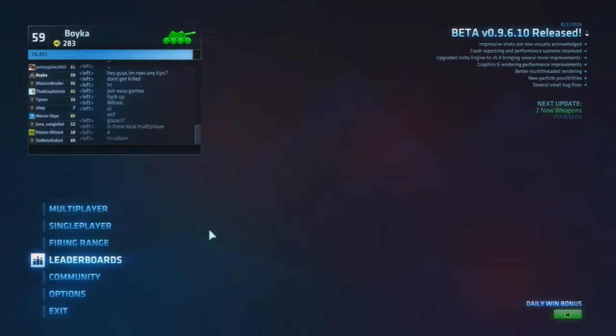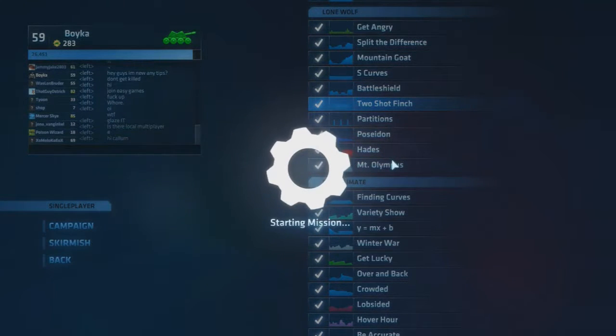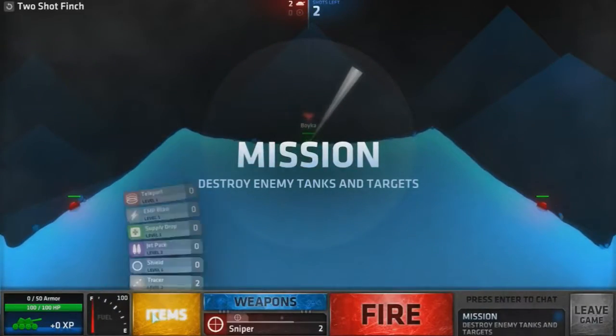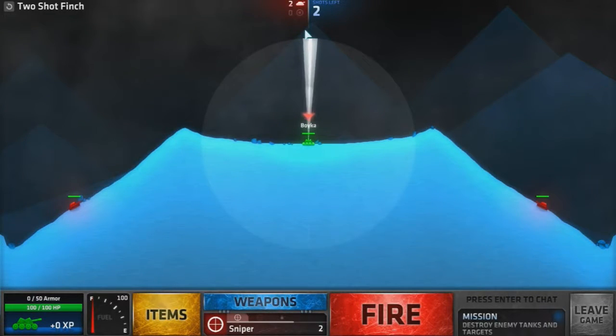Hello and welcome to more shell shot live single player. I'm going to be doing the two-shot finch today. This one can be quite easy as there are tracers for you, but if you don't want to use the tracers, you aim straight up. But usually I forget where straight up is, and aim 8 to the right or left, whichever one you want to shoot.